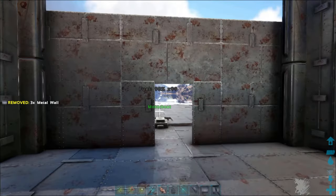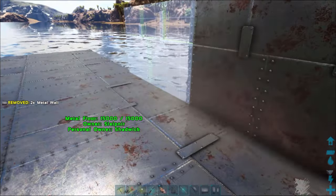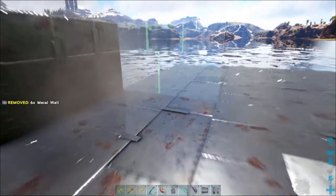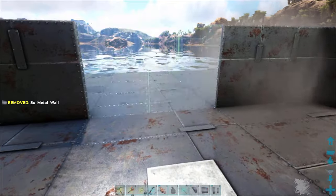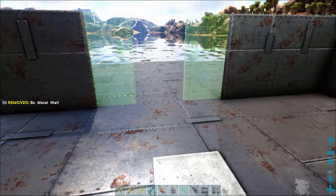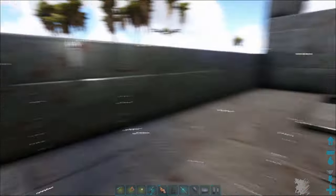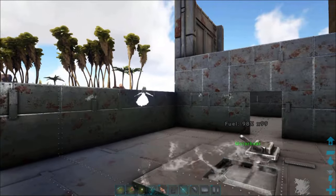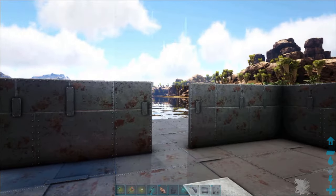Now I'm going back to walls. I want two walls high in the back and then we're going to go out four long on each side to cover the inside of the boat, so four on each side and one across. Same thing with the doorway — make sure they're lined up. First try, it worked! That's what we look like so far.